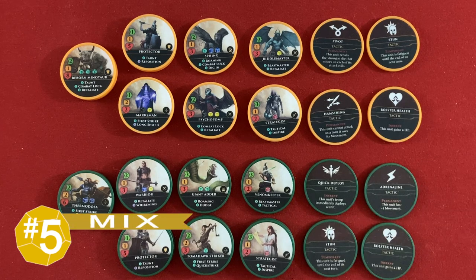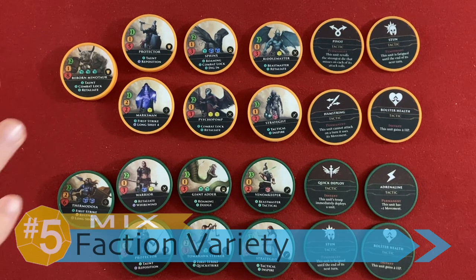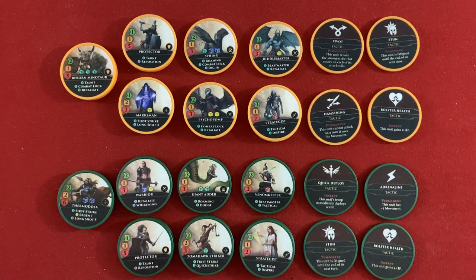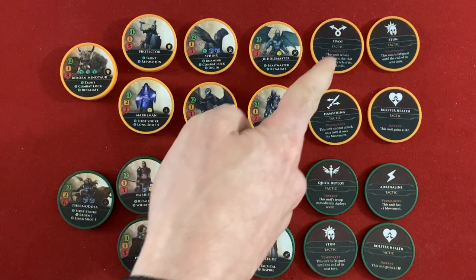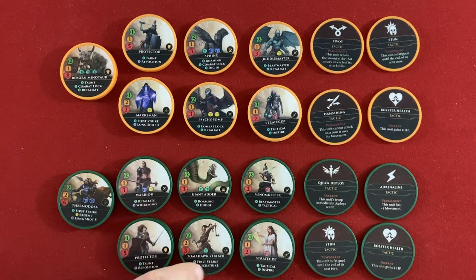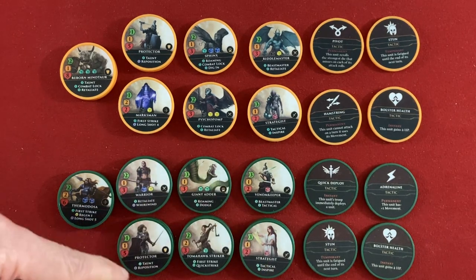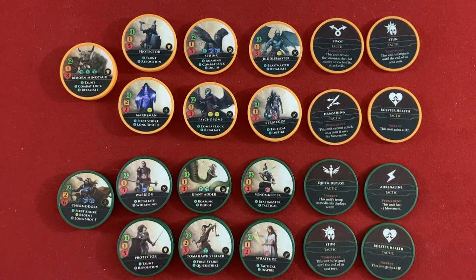My number five point, which is a bit of a mix for my taste, is the faction variety in Hoplomachus Remastered. There are seven different factions in the game, which is a really high number and gives you a lot to play around with. Each faction has a unique champion, three unique units, and one unique tactic. That's on the positive side, but on the negative side — you can probably see this from looking at the screen right now — there's also a lot of repeat.